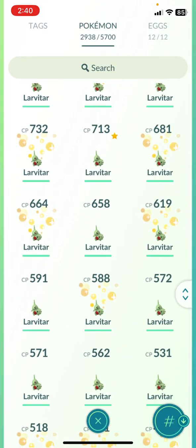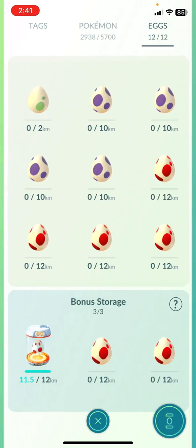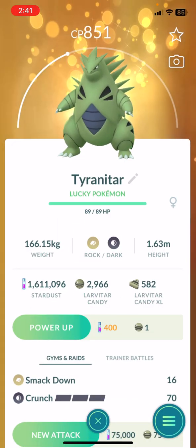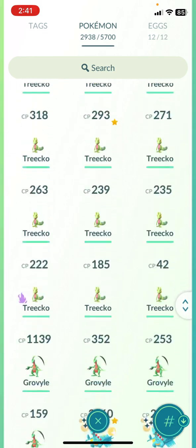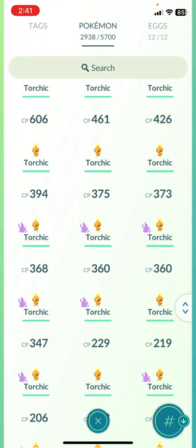100%, 100% — there we go. I have a couple more — 93, 93. I know I have another 98 I could do. I could probably do another two if I wanted to, but I'm trying to save candy. All right — Treecko, Marshtomp, got it done. That was my first one too.